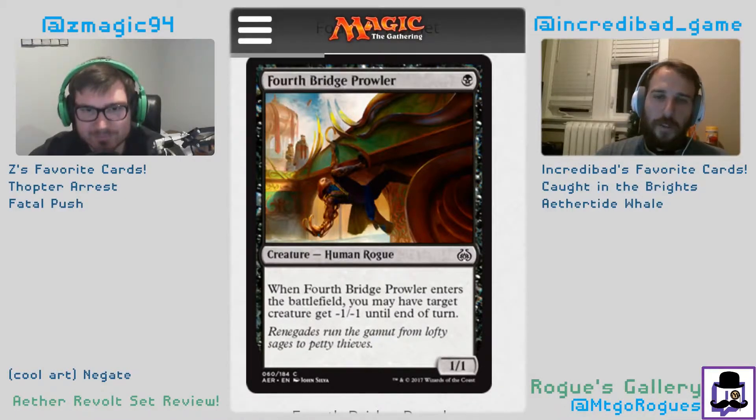Gonti's Machination: one black enchantment — whenever you lose life for the first time each turn, get an energy. Pay two energy, sacrifice this: each opponent loses three life, you gain that much life. Someone's gonna play it in Commander, but I think it's bad. It's a six-life swing for one mana, and it's really good with Glint-Sleeve Siphoner since every time you draw a card and lose one life you can get energy back. The better part is definitely gaining energy when you lose life. I think it's like a two, maybe a two and a half — only really good in energy decks. I would probably not play one; there are better ways to generate energy.